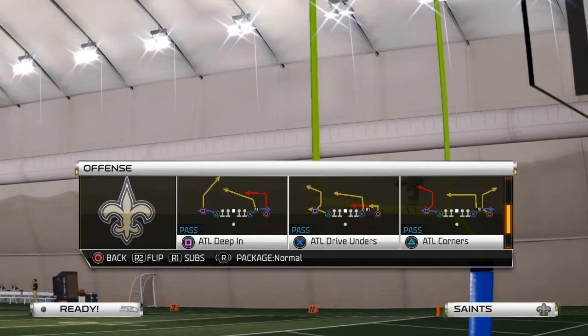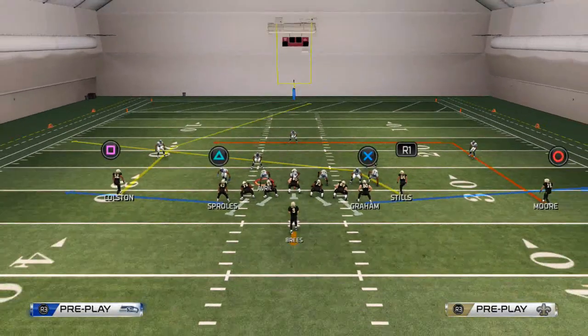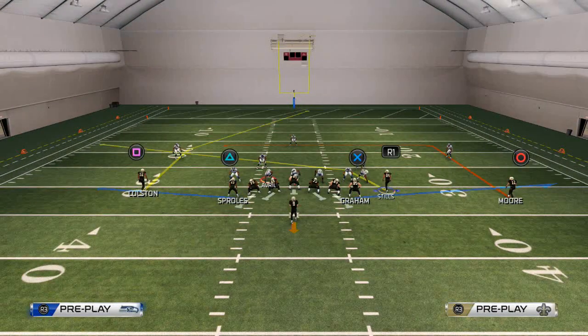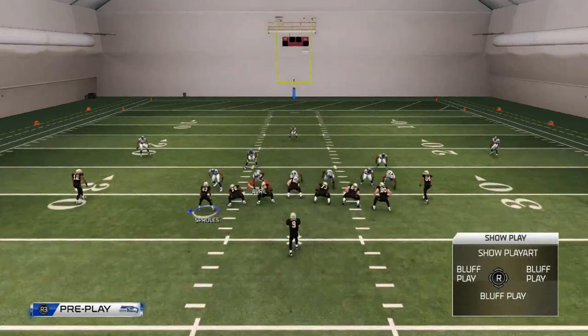We want to look for plays that have blue routes or flat routes. Either of those will work. Here we have both in the ATL deep end. This is our favorite play in the game for beating blitzing defenses. If they blitz from the middle we are going to have this route to Kenny Stills. If they blitz to the outside we are going to pick it up with these two flat routes, and they are also going to release quick to the flat.